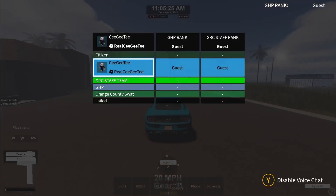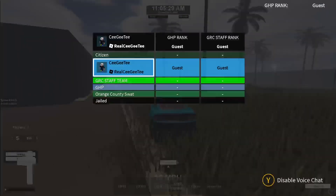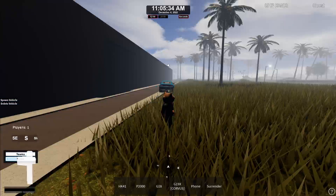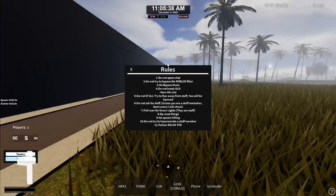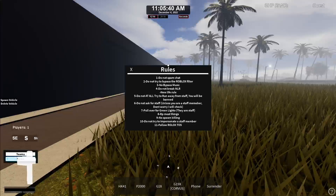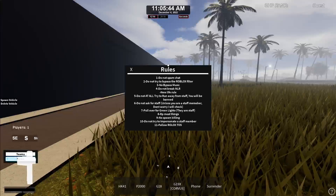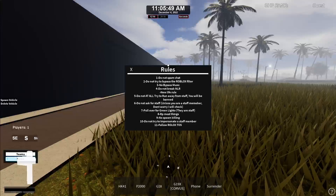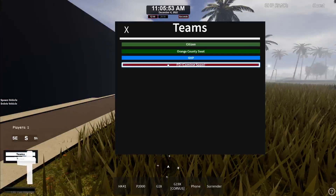So no one's in my game, but there's citizen, GRC staff team, GHP, orange, County SWAT and jails, which means you're a prisoner and you don't want to be that. So here's the rules: do not spam chat, do not try to bypass the word filter, no bypass music, do not break NLR — new life rule. You can read that if you want, just pause your screen.